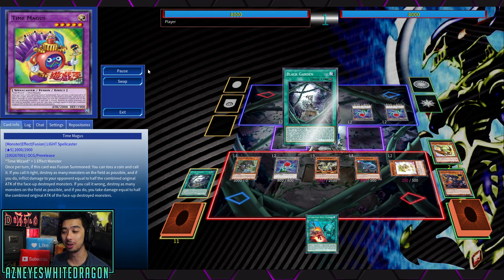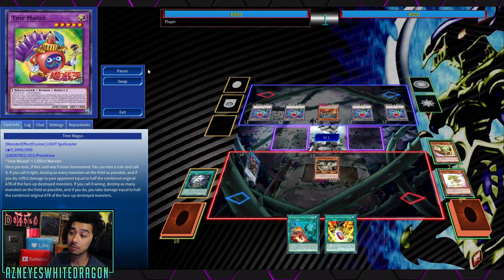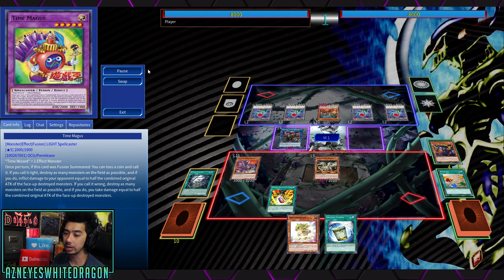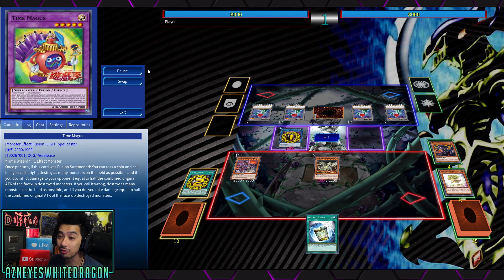But it's troll because you might FTK yourself — someone's getting FTK'd. Who is it going to be? It relies on that coin toss. Basically what it comes down to is he's going to be destroying everything on the field, and someone's going to be taking massive amounts of burn damage. Unless you want to run something like Second Coin Toss, it's a 50-50. It's a gamble — that's the point of it, and it's kind of funny.